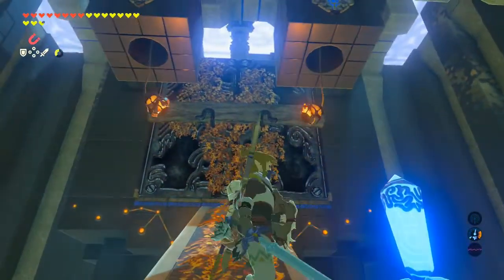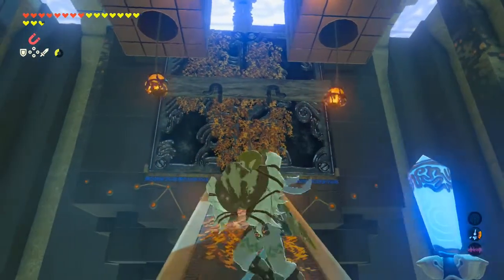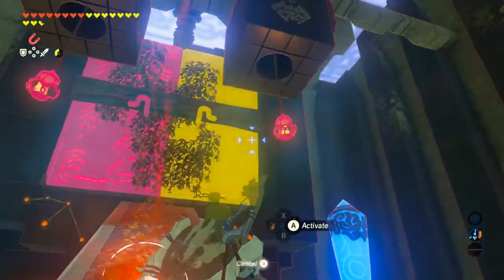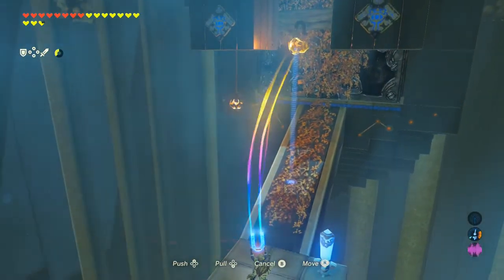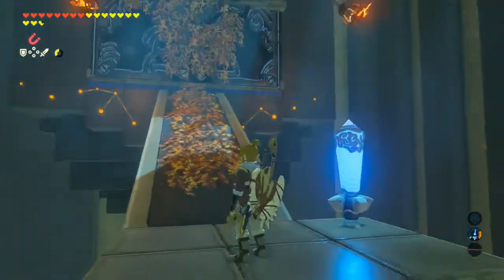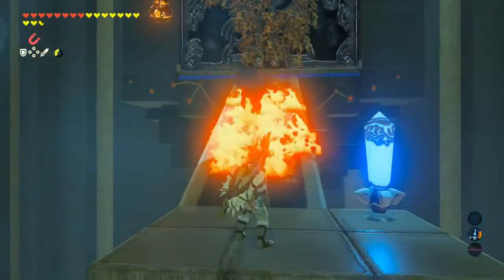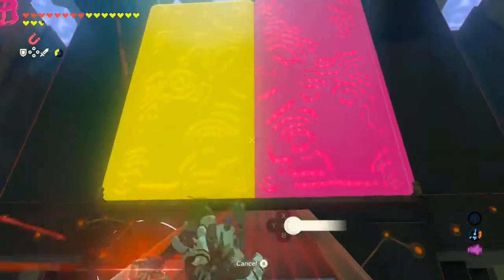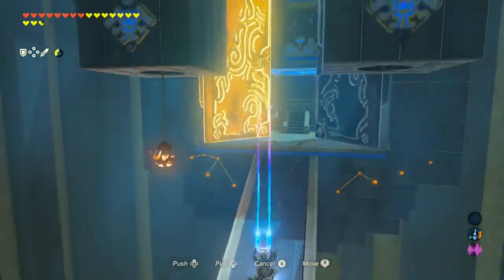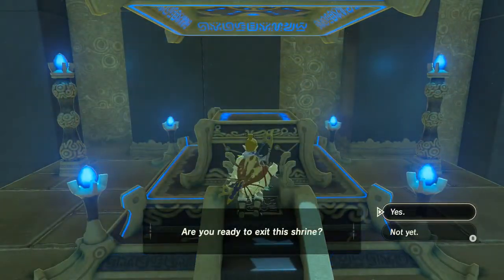Now we hit this — I'll use the master sword because I'm not gonna waste weapons. This is the trickiest part, guys. We're gonna use our magnesis, hit this, lift it up — we want to lift it up at kind of a 90 degree angle, then let it go. Once it starts swinging inward, you want to hit the rope with an arrow. That's gonna light the fire, burn the beam and the ivy. We can then open the doors — I have to push them, not pull them — and then go get our spirit orb from our mummy cat friend, who's gonna tell us how awesome we are. And that's it, guys!